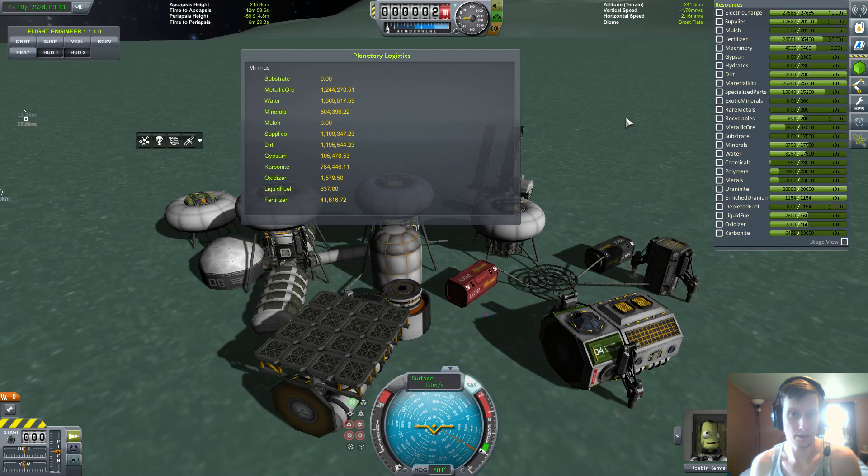We'll do a bit of cleaning up and fixing a few things, because there are a few things we're gonna have issues with if we don't. Substrate and minerals are low. I don't think we have any more water either — yeah, that's another no. We have 1.5 million of something, but I'll look into this.